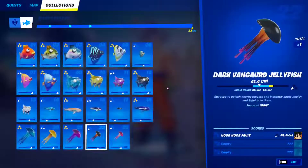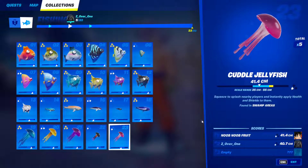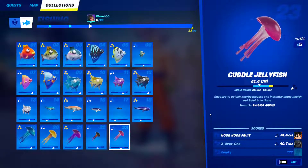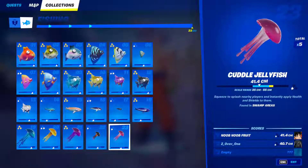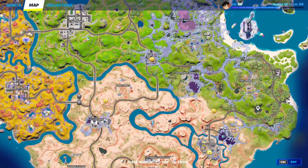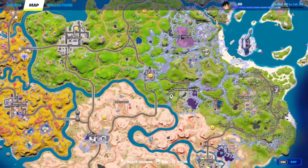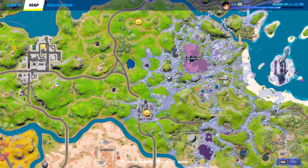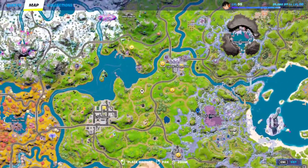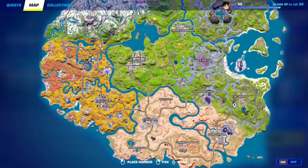Fish 23: The cuddle jellyfish can only be found in swamp areas — it's the only fish specific to swamps. Swamp areas include the small swamps on the map, and believe it or not, Loot Lake is also considered a swamp area. Just keep fishing inside the swamp areas until you find fish number 23.